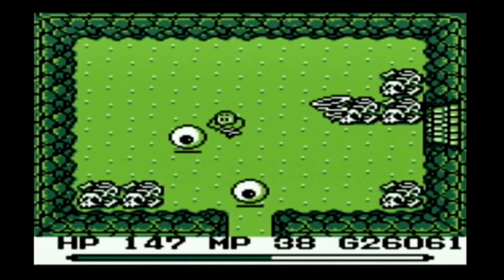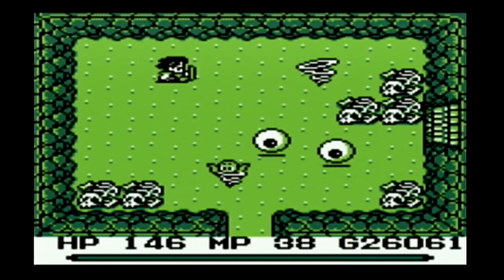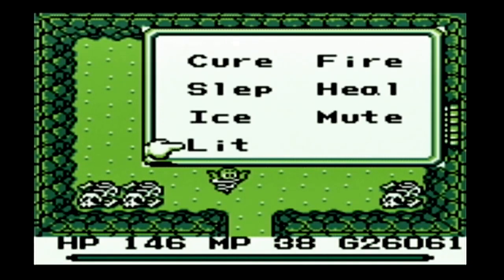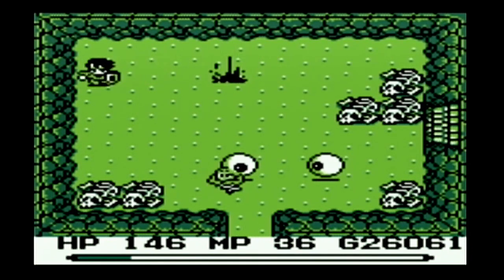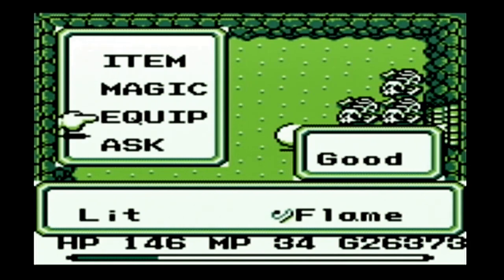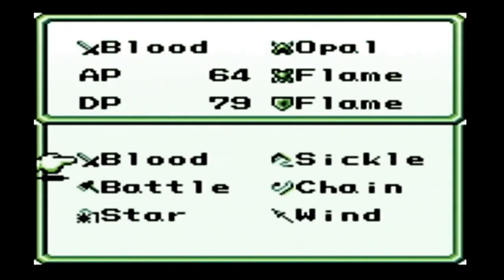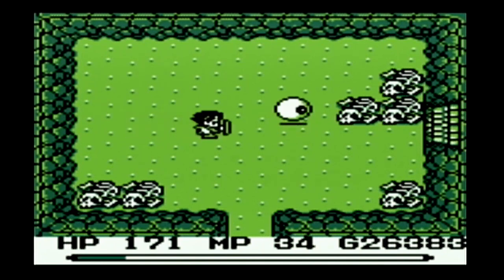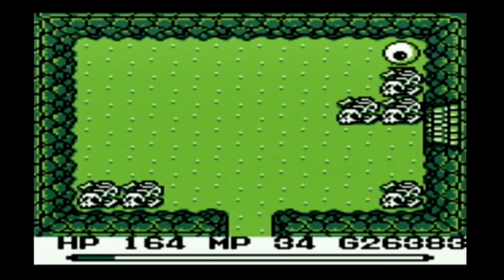Speaking of bunnies, when I was growing up as a kid, my mom had a rabbit named Hoppy — little white rabbit. We got our lit magic here, which is really good against those cyclone monsters. And then for the eye monsters, just put on your blood sword and get them. Restore your hit points.